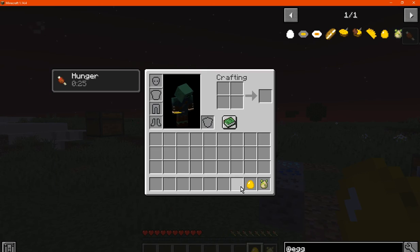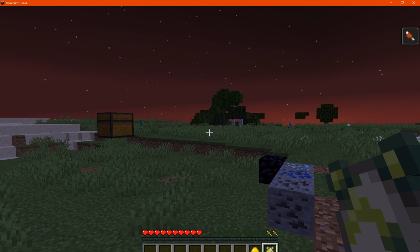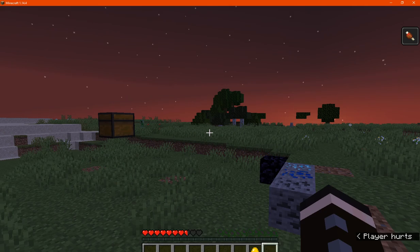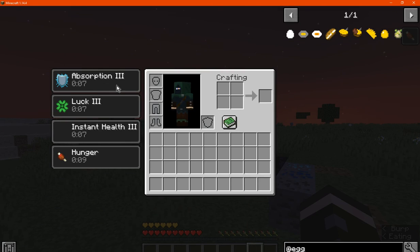We've got the omelette which is eight. We've got the golden and then finally the poisonous — we'll actually go with poisonous first just in case, just to see what sort of effect we get, which is just poison 2 for a few seconds. And we've got the golden which gives us full as well as absorption 3, luck 3 and instant health 3.